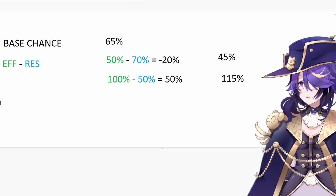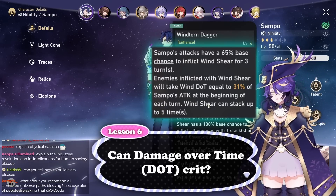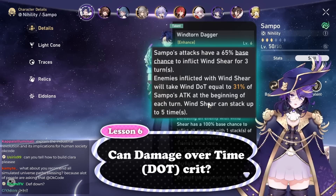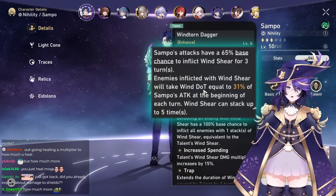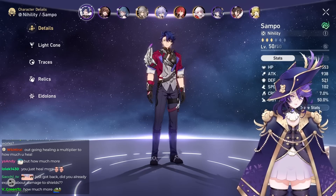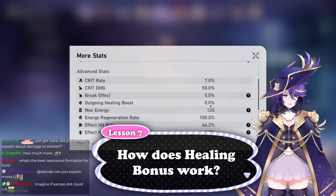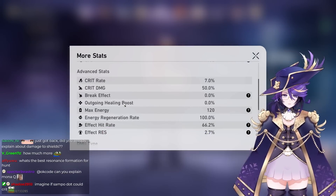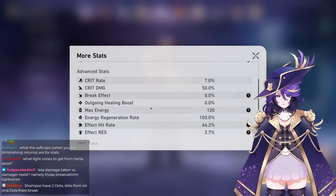That is how effect hit rate and effect resistance work. For Sampo, he applies damage over time — DOT, which stands for damage over time, or in this game's context damage over turn. Damage over time cannot crit. The other stat we have is healing bonus: if you have 10% healing bonus, you heal 10% more. If you have 30% incoming healing, you get healed for 30% more.